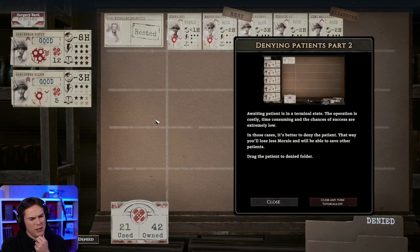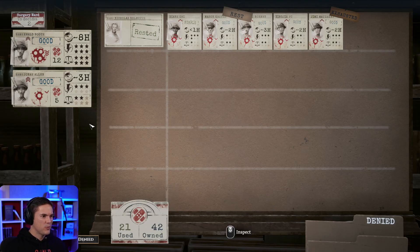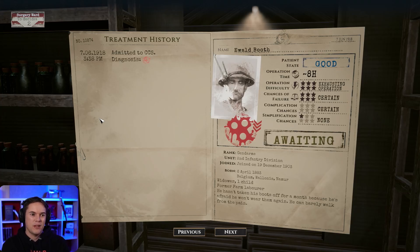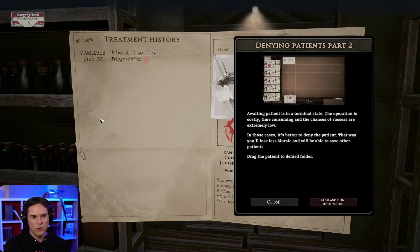Drag the patient to the denied fold. This is the bit where this feels a bit harsh. So this is Ewald Booth. He's Belgian. He's a widower with one child, a former farm laborer. He hasn't taken his boots off for a month because he's afraid he won't wear them again. He can barely walk. Denying patients, part two.